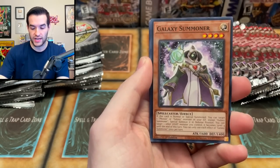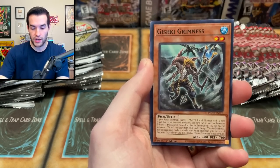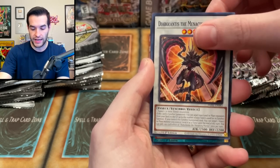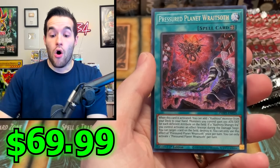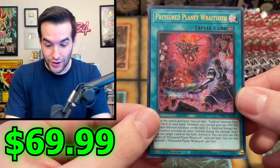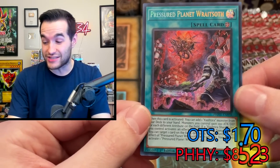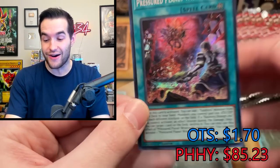We got Casamolar, Ice Jade Manifestation, Galaxy Summoner, Mental Tuner, Gishki Grimness, Branded But Fallen, the Monocroid, the Diabolantis — and the Pressured Planet Ratesaw! That is the second best secret rare in the set. Oh my goodness! Huge hit alert for folks on Hypernova.